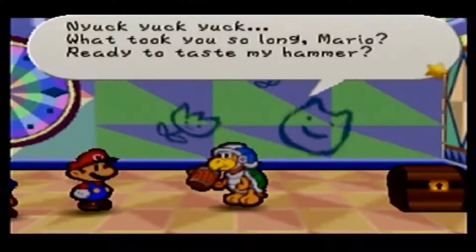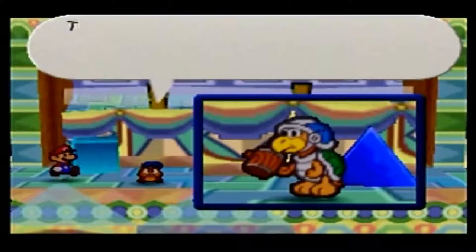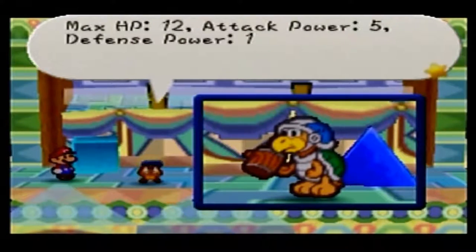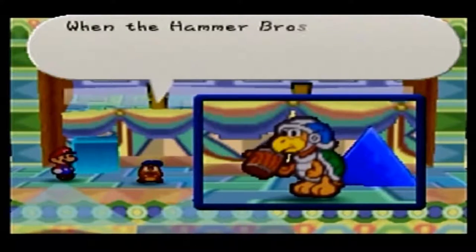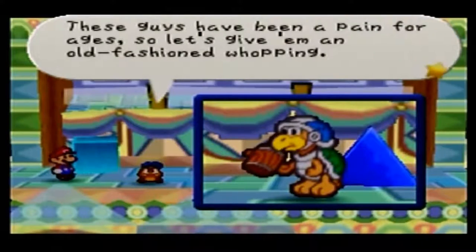What took you so long, Mario? Ready to taste my hammer? Is it made of chocolate? Bring it here, then — here it comes! It's a Hammer Brother! I don't like Hammer Brothers. These are the Hammer Brothers — you've seen these punks before, haven't you? More than I care to remember, from my Super Mario Brothers Let's Play. 12 HP, 5 Attack, 1 Defense. Be careful with the hammer — if it hits you, it will cause a shrink status. When the Hammer Brothers get desperate — AKA they have less than half their HP — they'll hurl a ton of hammers at you, so watch it. These guys have been a pain for ages, so let's give them an old-fashioned whopping. As always, they're not to be underestimated. I got hammers, man — and anybody knows, when you got a hammer, you ain't somebody to be traveling with.